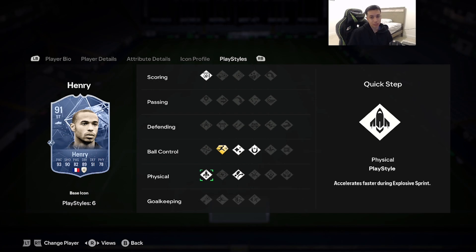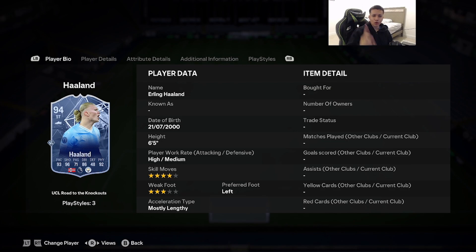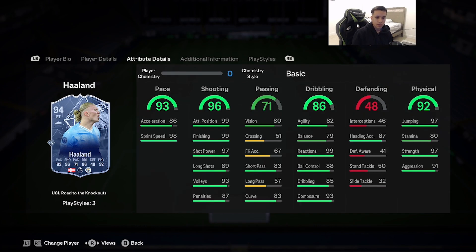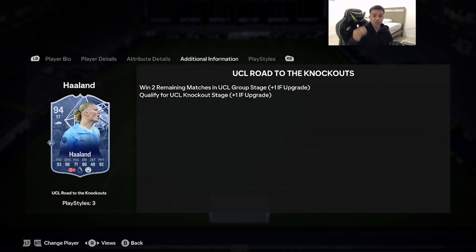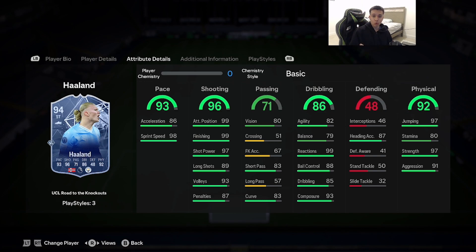Second honorable mention is Road to the Knockouts Erling Haaland — a card getting a lot of mixed reviews this year. 6'5", high/medium, 4-star skill moves, 3-star weak foot, mostly lengthy, left foot. Stats: 93 pace, 96 shooting, 71 passing, 86 dribbling, 92 physicality. He has power header, acrobatic, and quick step. With 99 finishing and 99 positioning, you just need to play simple — spam step-overs, a little turn inside the box — and he finishes nine times out of ten.